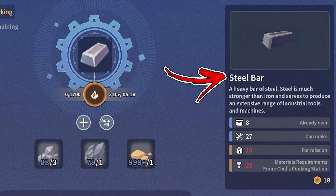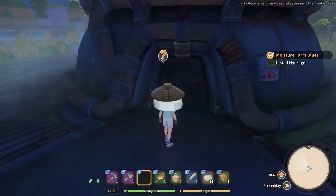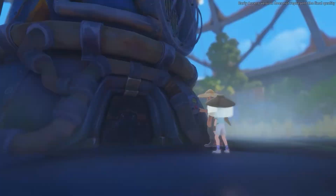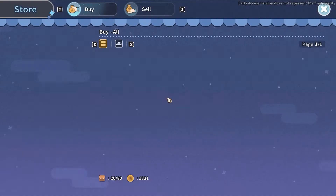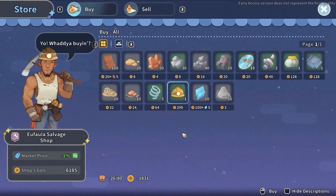Speaking about the iron ore you will need for the steel bars, before you will be able to obtain it, you have to proceed in the mine storyline until you repair the hydrogel. Next, visit the Ophala salvaged shop located to the bottom right from your workshop. In the right corner of this building, interact with the cash desk. After completing the quest mentioned previously, you will be able to buy up to 40 iron ore each day for a price of 16 gold.